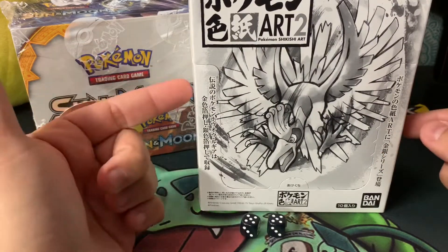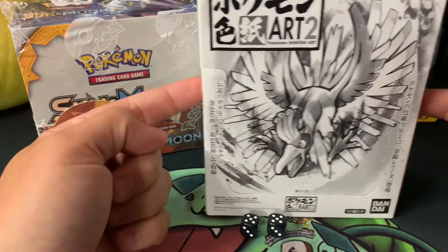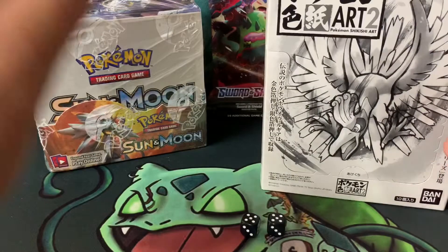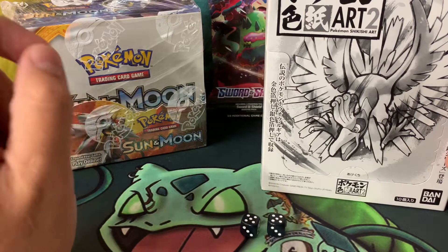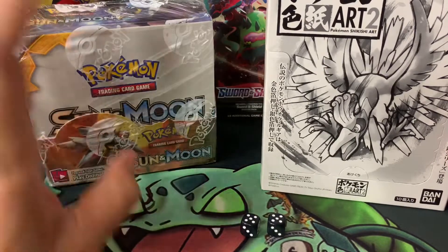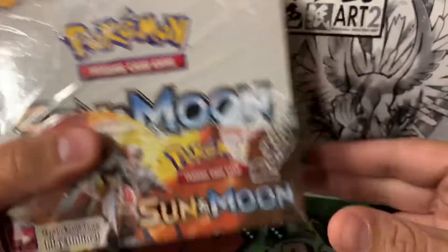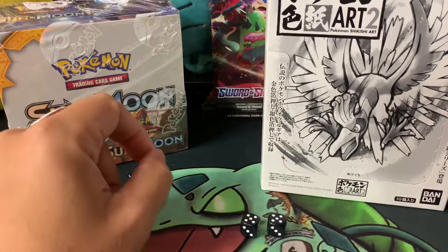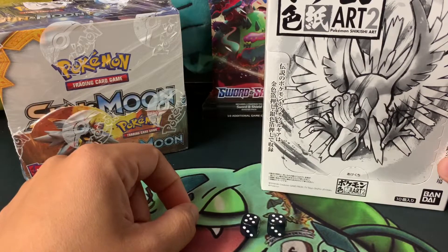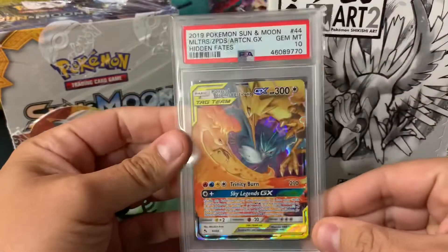Maybe we'll give one of the Shinkishi packs away if we hit the dice points. I'm going to open one of the packs today. What I need everyone to do is choose a secret rare, rainbow card, or gold card from the Sun and Moon base set — I'm breaking it open for the secret giveaway, trying to pull the secret rare.